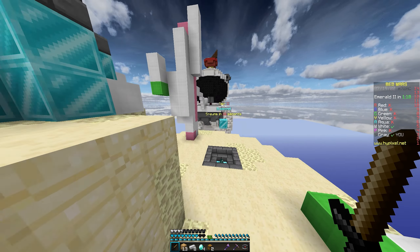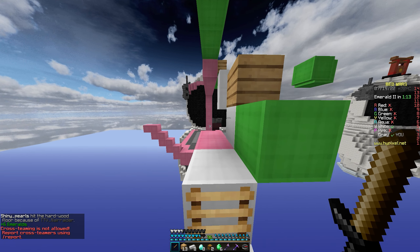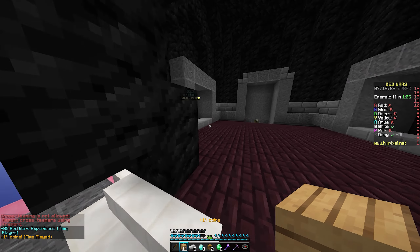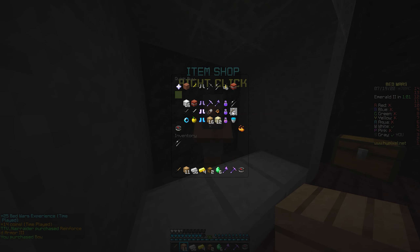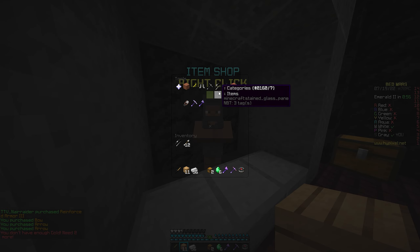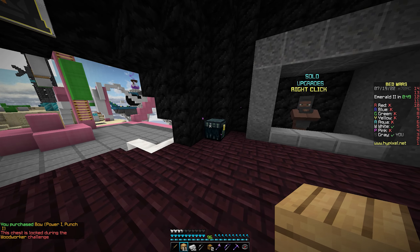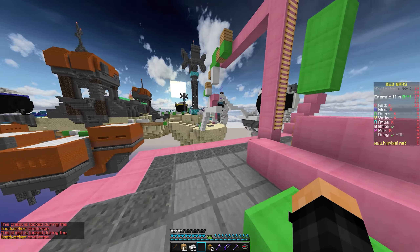Six emeralds — I don't think I can buy anything with emeralds, but I will check the shop just in case. So this should be protection three here — yep. Now let's see if we can buy anything from the emerald shop. Nothing... I can buy a bow — power and punch. This is actually insane. This bow right here is what's going to win me the game.